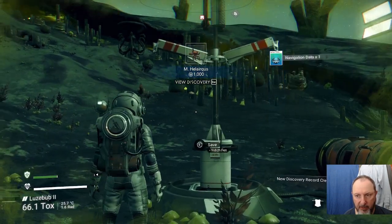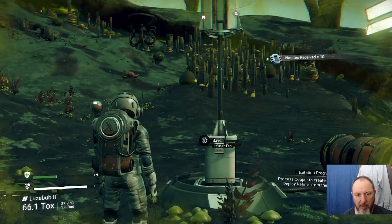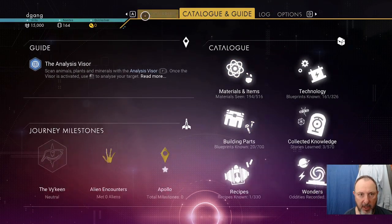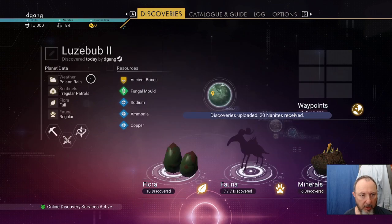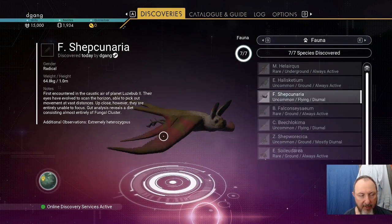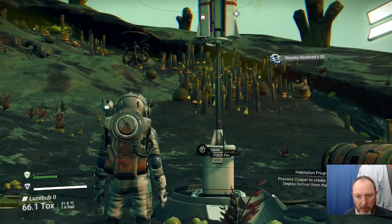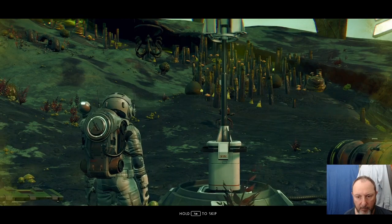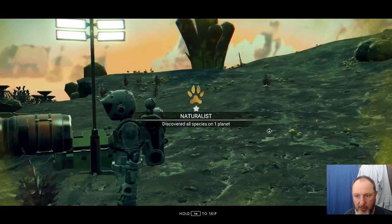That is seven of seven species. If you go to the Catalog under Discoveries, you can upload there — go to Fauna and hold to register. That's 1,750 Nanites for getting all the creatures on a planet, and I'll get a milestone: 'Discovered all species on one planet — Naturalist.'